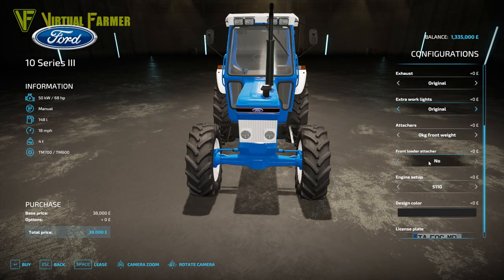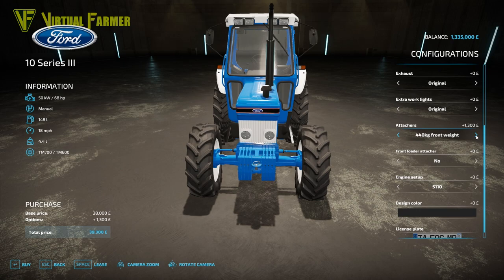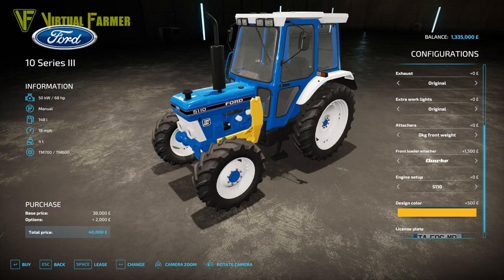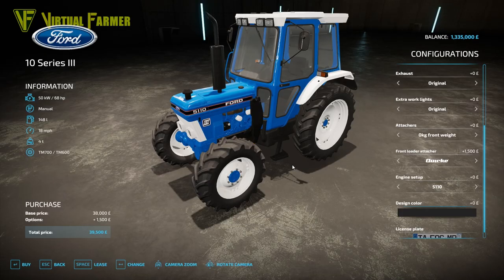We've got a variety of attachers at the front - no weight at all, an 80 kilogram weight, 200, 202, 280, 360, 440, 520 and a 600 kilogram weight option. You also have options of front loaders - no front loader attacher, the Quickie attacher, the Hura attacher and the MP lift attacher. I don't know if there's actually a front loader out there for this yet but I need to go and check the mod hub. The front loader attacher is also where the design colour comes in - the design colour changes the colour of these front loader attachers, but as far as I can tell it has no other effect on this tractor.